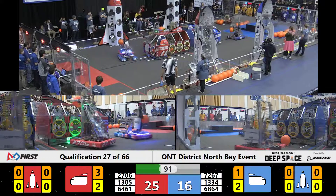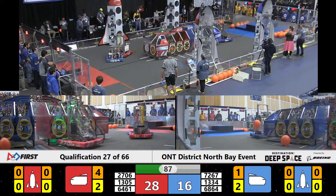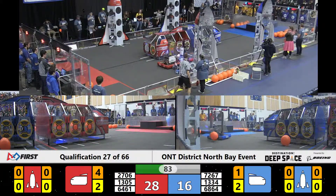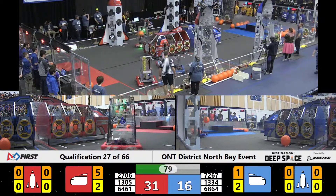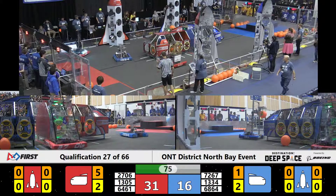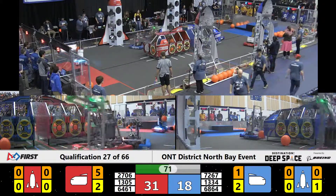Red alliance trying to do the same thing that blue alliance is doing to red, playing some defense. Now counter defense on 1334, trying to let 1305 score with free reign on the field. 31 to 16, red alliance with a pretty healthy lead. Now we see a camera dangling perhaps on 1305 — hopefully that doesn't affect them.